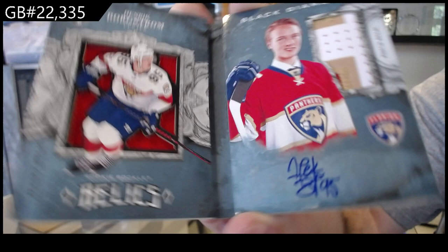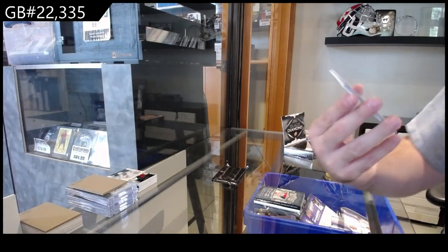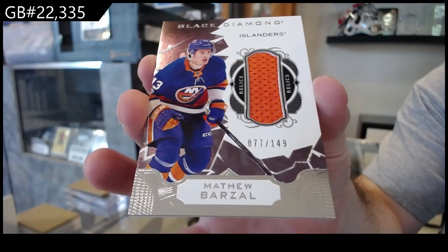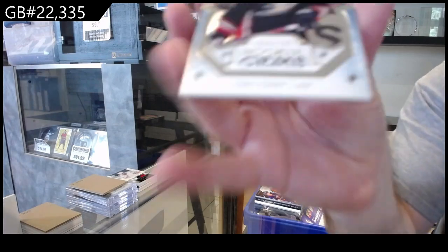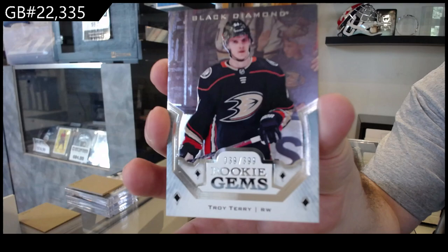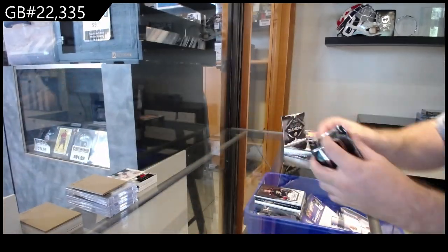We've got number one, 49 base jersey of Barzal for the Islanders. And our rookie gems, the 399 of Troy Terry for Anaheim — Troy Terry, bonus pack!